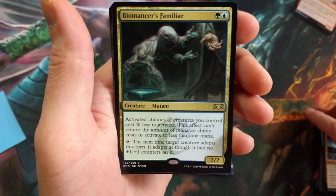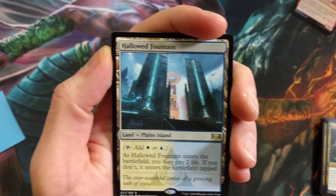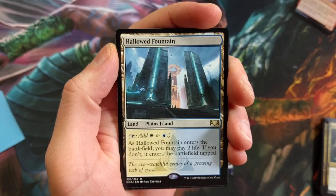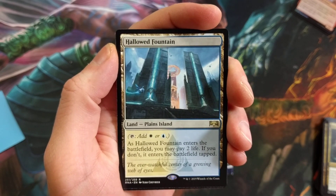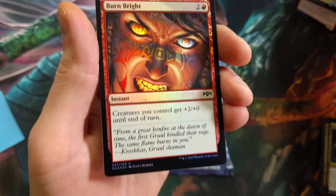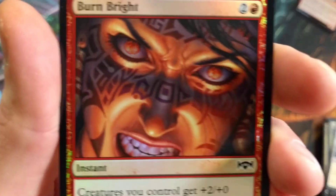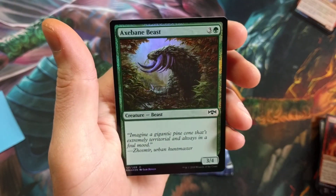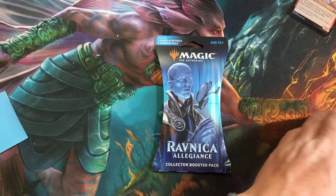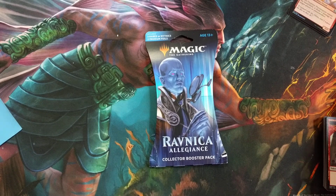Hallowed Fountain — not bad at all! We pulled an actual dual land, that's worthy. Burn Bright, Kill — look at the anger in those eyes. Axebane Beast. We haven't seen a rare or mythic foil yet in any of these packs, which is pretty interesting.